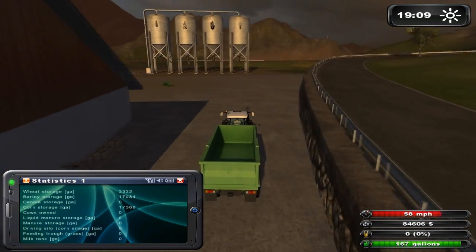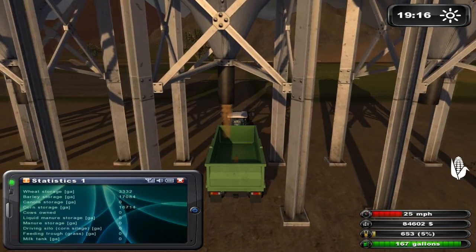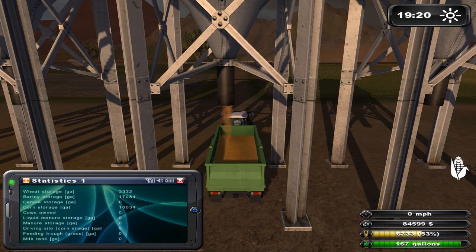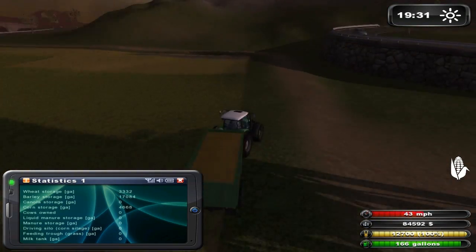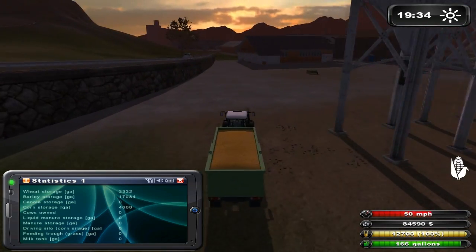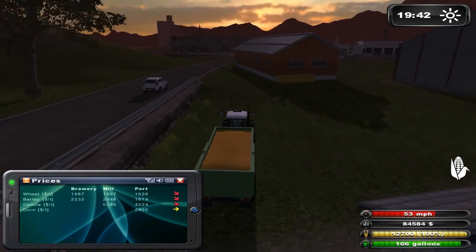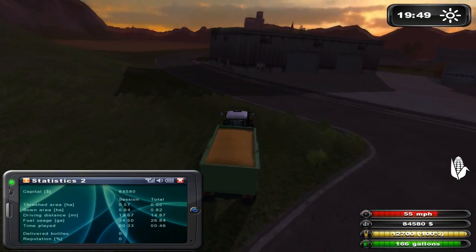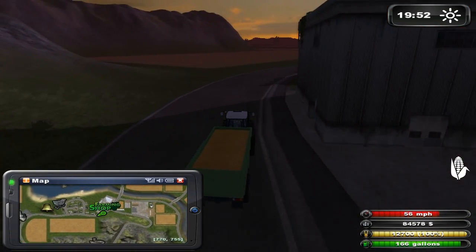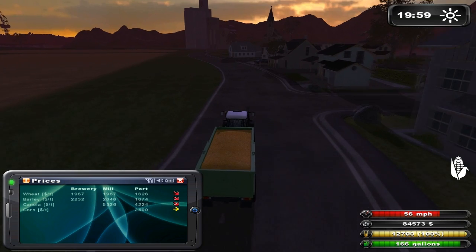So let's get some corn and sell that. Good stuff — how's our fields going? Nearly all done. That'll be done pretty soon, let's go back to the mill. Wait, what did we do? Corn at the port. So the only place we can sell it is at the port, which sucks. Let's see what happens if we try to sell it at the mill — probably won't work.